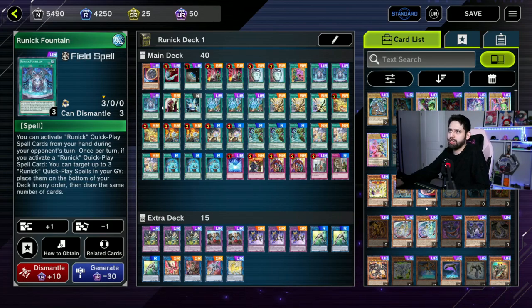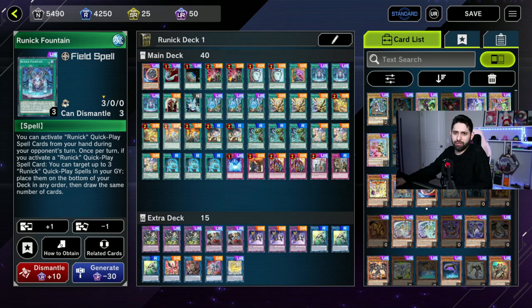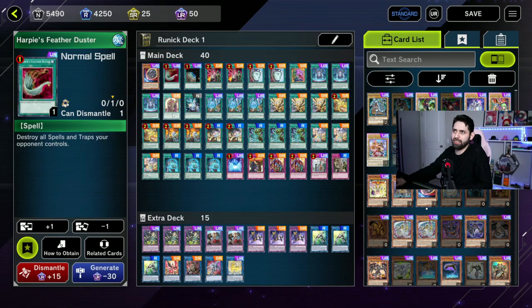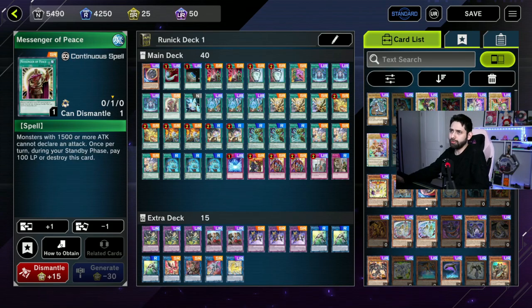Three Runic Fountains, which are still allowed. I am running Messenger a Piece. This has probably won me more games than I'd like to admit — just having this out on the field. It seems easy to out, but a lot of people are going to target things like Runic Fountain or other trap floodgates before they hit Messenger a Piece. Something to note: Messenger a Piece is not very useful against Sprite decks because most of their monsters are under 1500 ATK, so they can still attack and bleed you out.